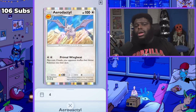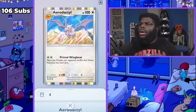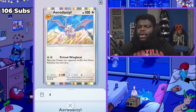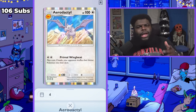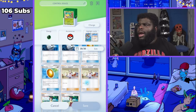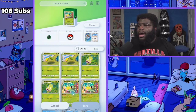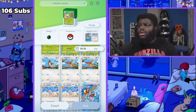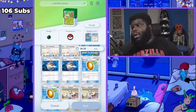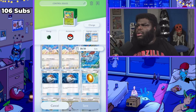Aerodactyl has 100 HP and only takes one energy to retreat, which is great. This deck is very low-energy — everything in the deck only needs two energy to work, which is phenomenal. You can even get rid of a Moltres early if you get Aerodactyl early. It is a little scary because you can't pull Aerodactyl with a Poké Ball — you can use Professor's Research but not a Poké Ball to pull Aerodactyl or Old Amber. You have to pull it naturally. But the cool thing is you're going to be thinning your deck a lot, because you only have three basic Pokémon you can pull with the Poké Ball, giving you a higher chance of getting an Old Amber, an Aerodactyl, or a Professor's Research. So it cycles into itself nicely.